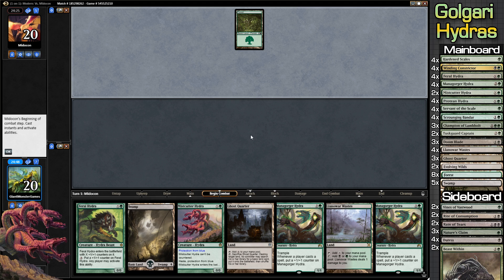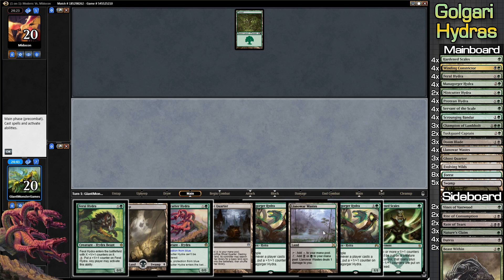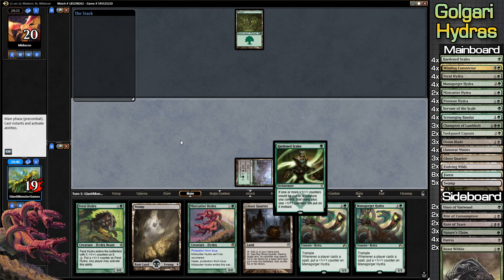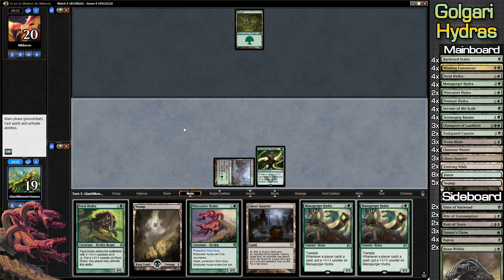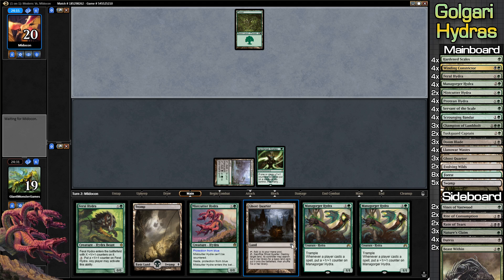We're going to keep it, even though I am kind of in the 'nyeh' zone for keeping this hand. We do have green mana, which is an absolutely essential thing for this deck. Our opponent plays a Forest and passes. Hardened Scales — things have turned around, but we are going to be taking damage every single turn. We could Ghost Quarter ourselves theoretically, but not necessarily the best line. We have two Mana Gorger Hydras, and we have enough mana that on turn three we can be playing one.